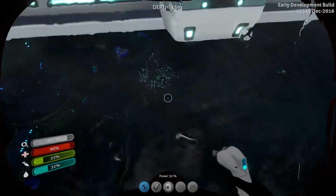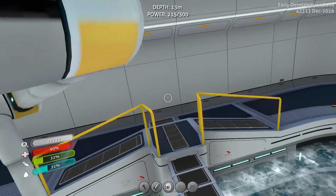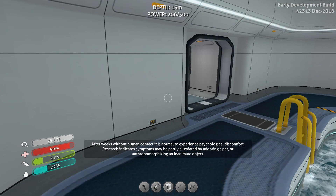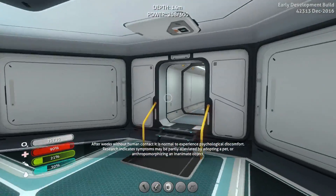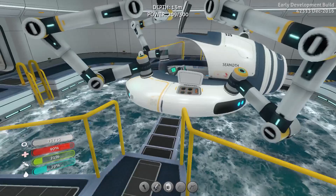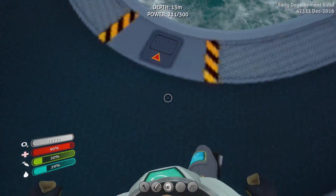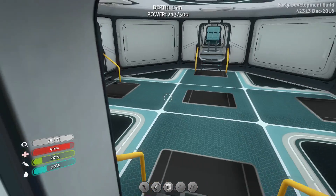Look at this thing guys — let's put the Seamoth in here. We're going to put you in there and upgrade you. Look at the little animation here. After weeks without human contact, it is normal to experience psychological discomfort — research indicates symptoms may be partly alleviated by adopting a pet or anthropomorphizing. Okay, words. So how do we upgrade this bad boy? Where do I put in my upgrades? There's a way to upgrade this — pressure compensator: 300 meters! 300 freaking meters!